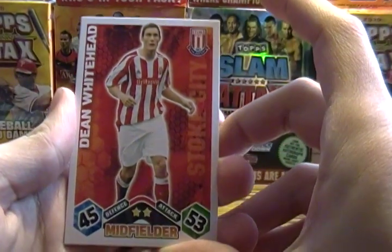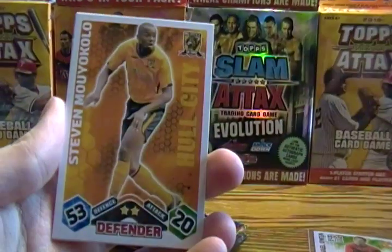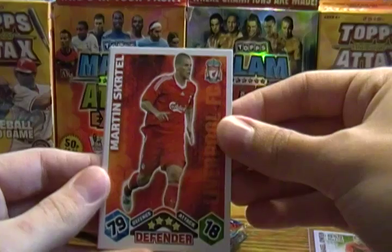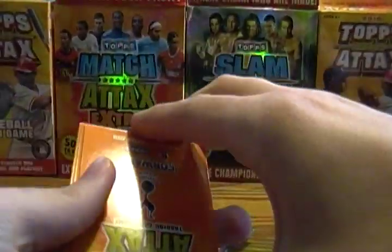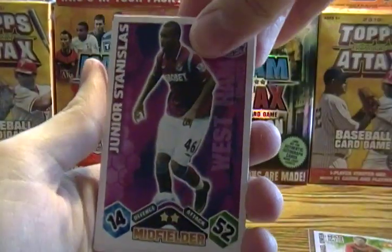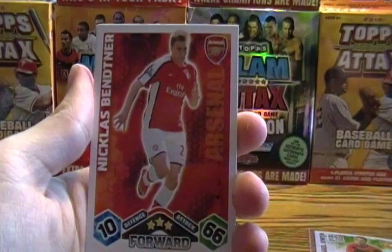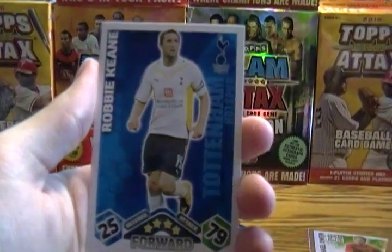I apologize if I butcher a lot of these names — I live in the United States and don't follow soccer at all, so I'm just doing my best. We got Dean Whitehead, Stephen Mö, Youcolo, Anthony Gardner, Martin Screddle, Chris Baird, Junior Stanislas, Carlo Ancelotti, Bernard Mendy, Nicholas Bentner, Daniel Egger, and Robbie Keane.